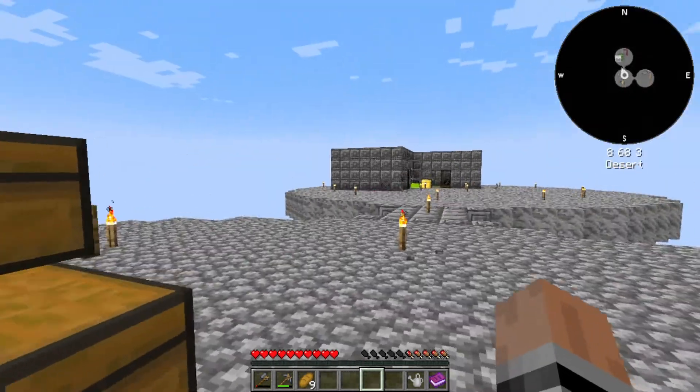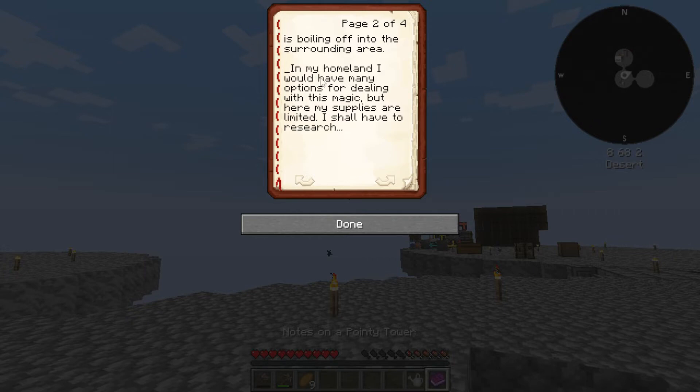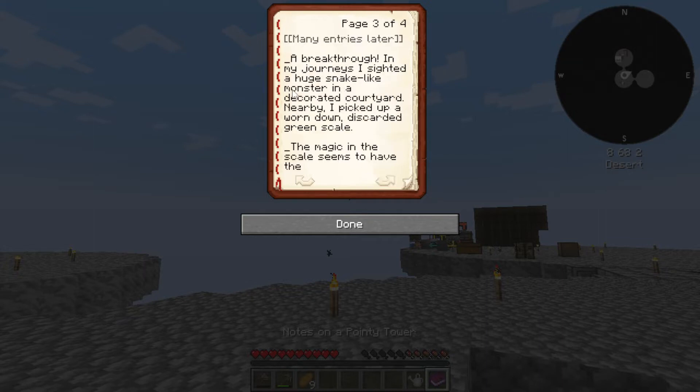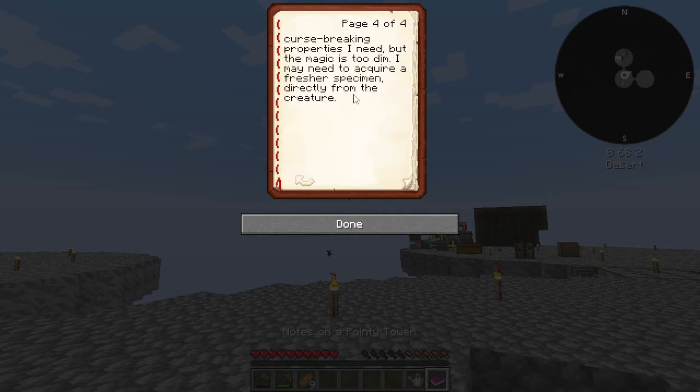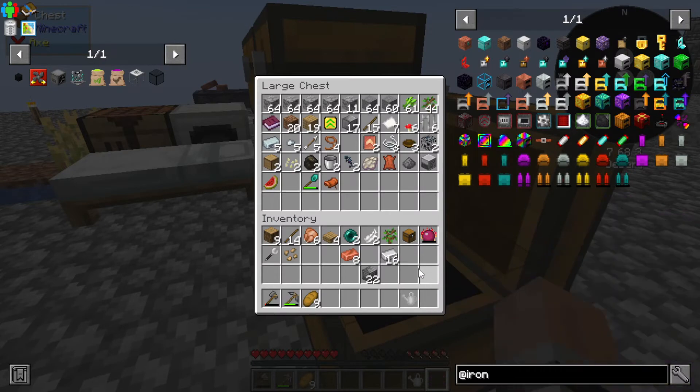Moving on, because we got enderpearls. It's the tower lore - strange ore surrounding this tower. 'The bricks of the tower are protected by a curse stronger than any I've ever seen before. Magic from the curse is boiling off into the surrounding area. Magic in the scale seems to have the curse-breaking properties I need, but I may need to acquire a fresher specimen directly from the creature.' So basically I gotta go into that stone structure and kill a snake. Interesting.